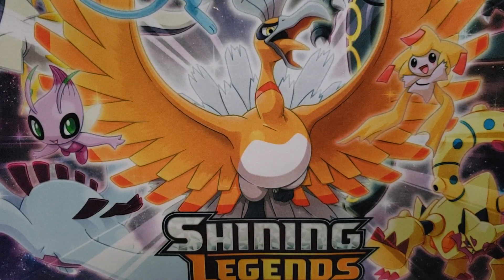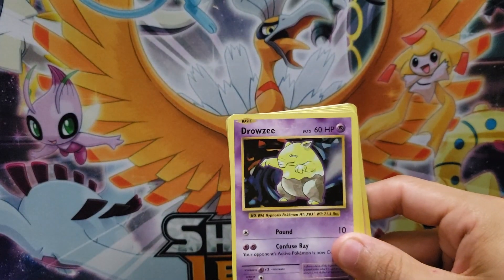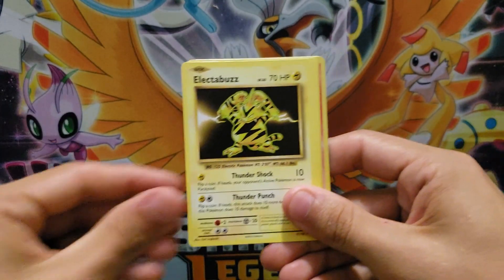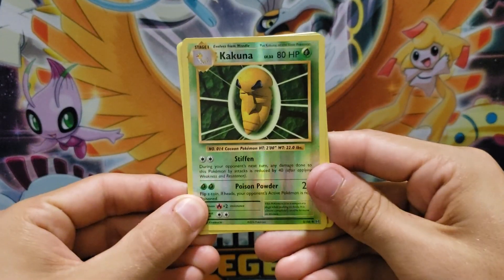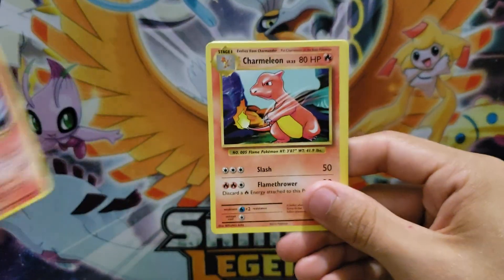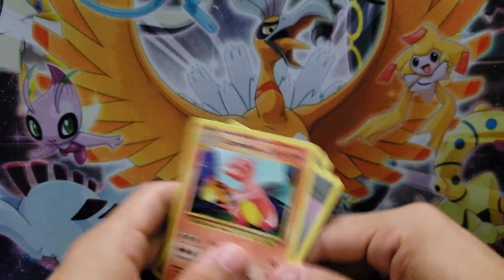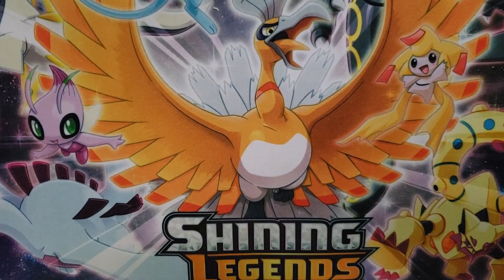Evolutions. Here we go — I'm opening it off camera. Put that code card down. We have a Caterpie, a Drowsy, a Magikarp, Electabuzz, Rattata, Reverse Holo Kakuna, and a Holo Rare Ninetails. Two for two with Holo Rares, that's nice. And our uncommons: Charmeleon, Double Color Sanity, and De-Evolution Spray. Certainly won't complain about two Holo Rares.